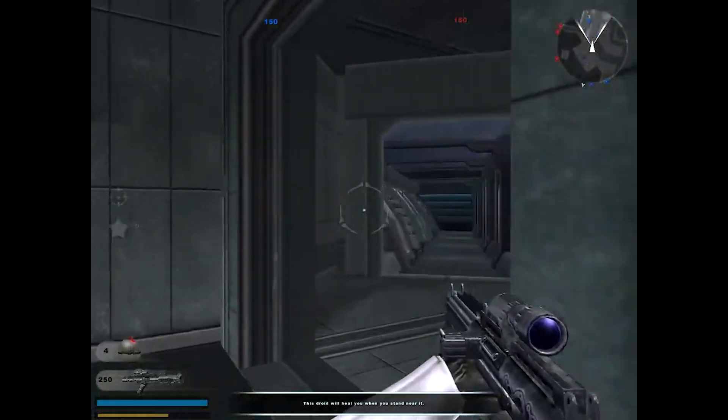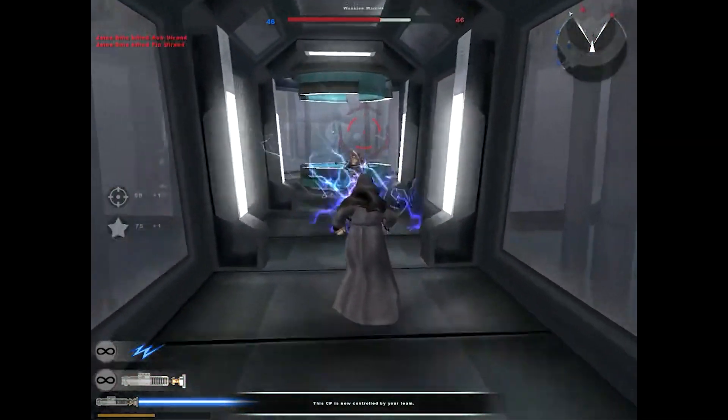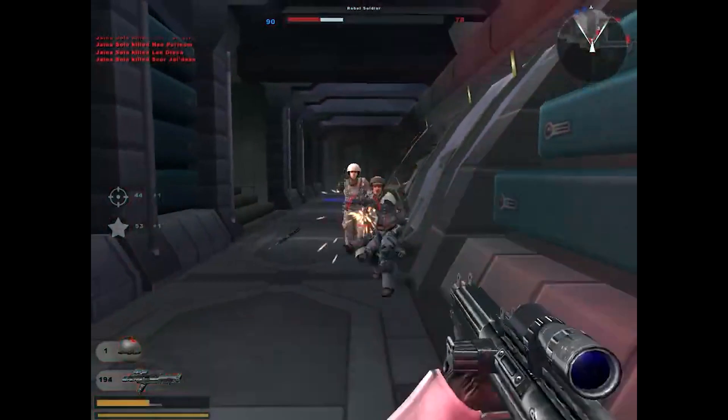One thing I loved about the original Star Wars Battlefront 2 was its attention to detail. For example, on the Polis Massa map, there's a part of the map where you can walk outside, and here the droids won't take any damage.